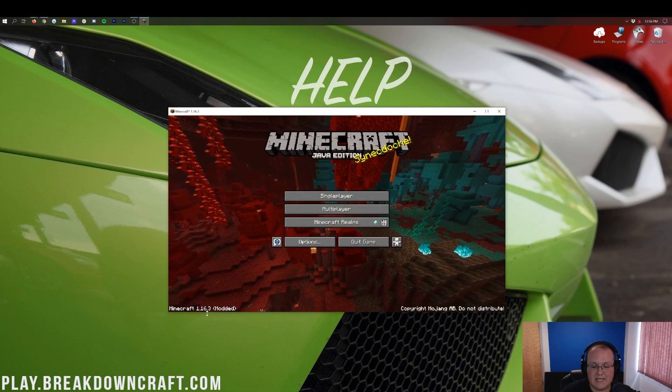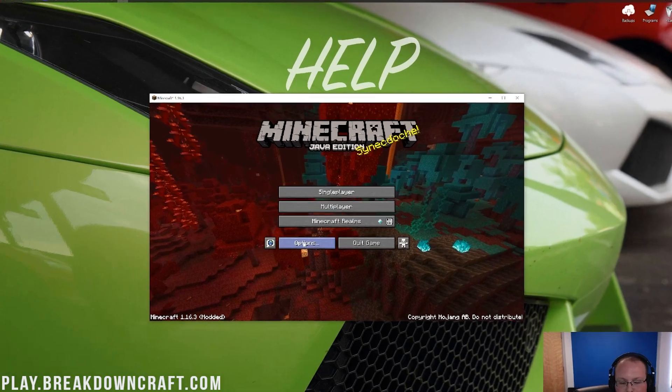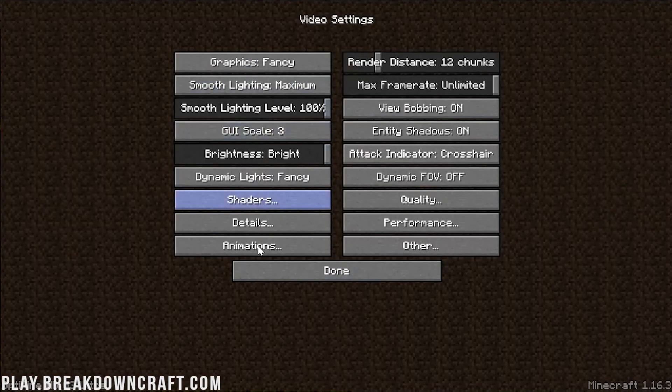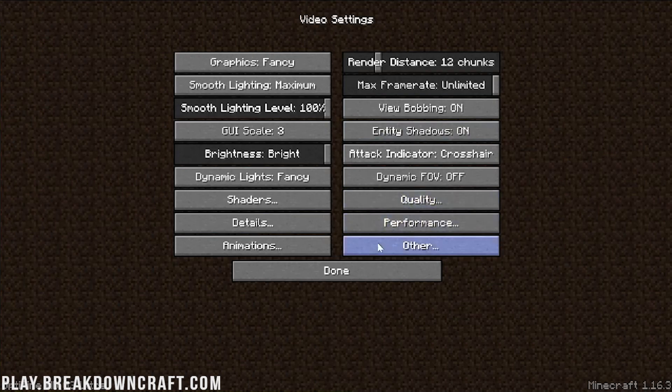Here we are in the Minecraft main menu. As you can see, it says 'modded' down there, which shows Optifine is installed. The best way to confirm is clicking Options and then going into Video Settings — and yes, there are all the Optifine settings. So now once you're in Video Settings, it's time to set up Optifine for less lag. But before we do that, let's see what our FPS is right now.